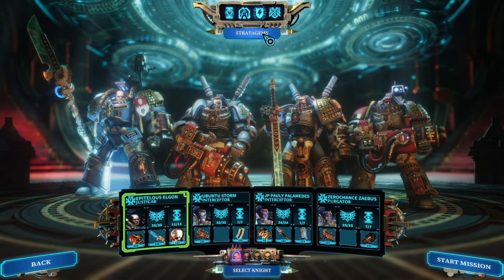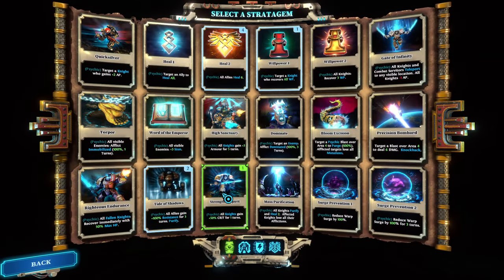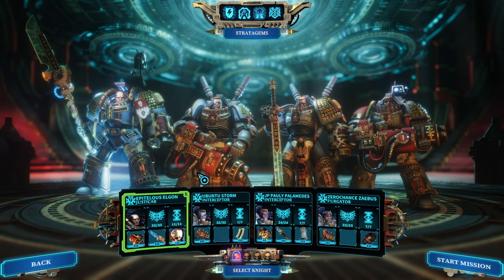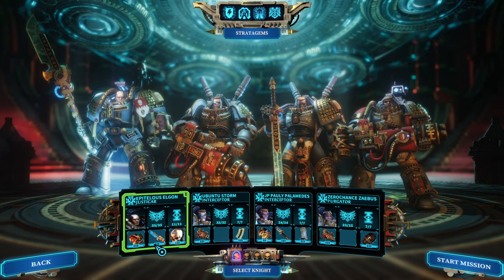In terms of healing and defensive capabilities, we're relying on the heal stratagem as well as the tide of shadow stratagem. The strength of spirit with the extra crit is fine. I would even recommend switching the willpower out for gate of infinity just so that you have a little bit more mobility — it isn't really required but it helps. So that's it for the stratagems.